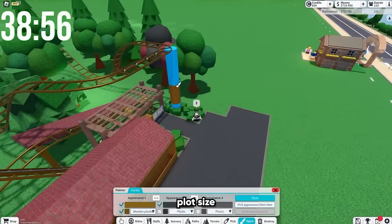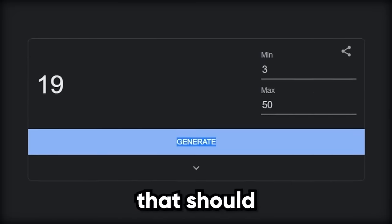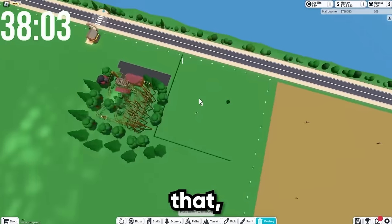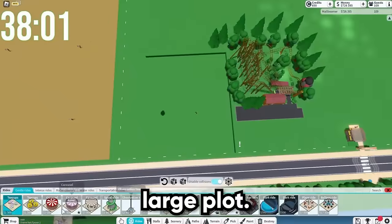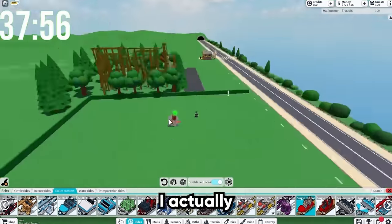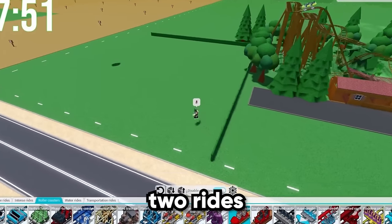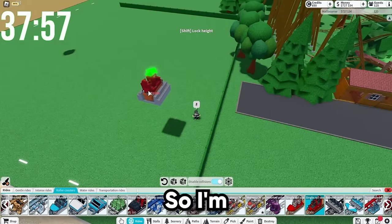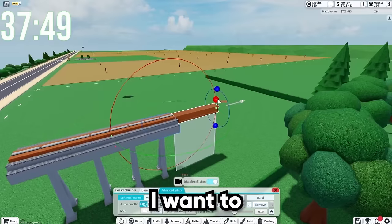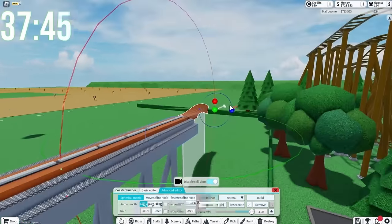Let's see what our next plot size is going to be. I'm spamming it. And the next one's going to be 19. That should be kind of easy. Let's try to fit a ride with 19 in here. Look at that - that is a pretty large plot. I'm thinking we could do a dive coaster or a single rail coaster. I actually haven't built a single rail coaster in the game, but I also haven't built a dive coaster. I'm going to place a single rail coaster.